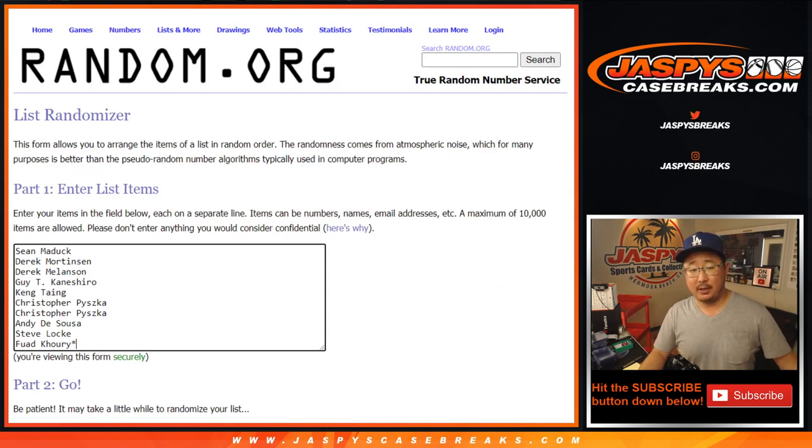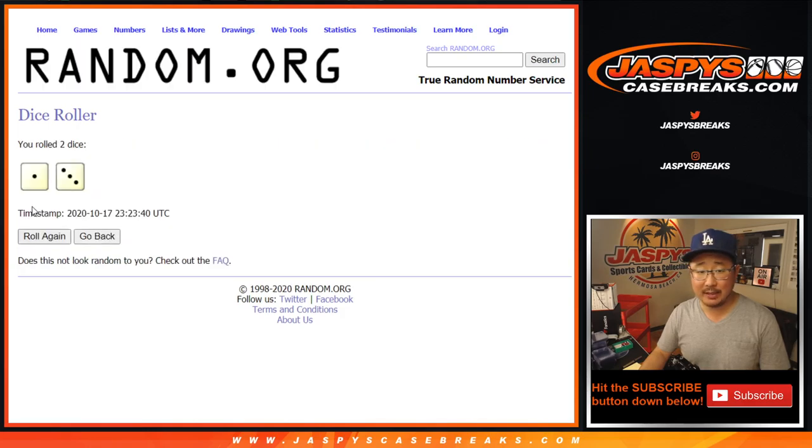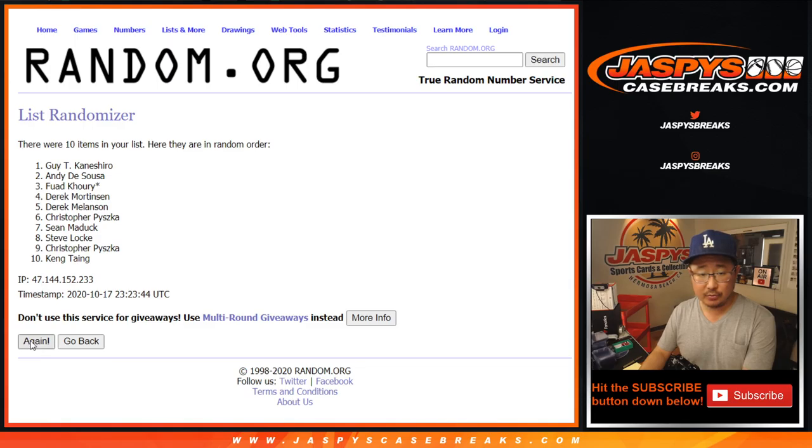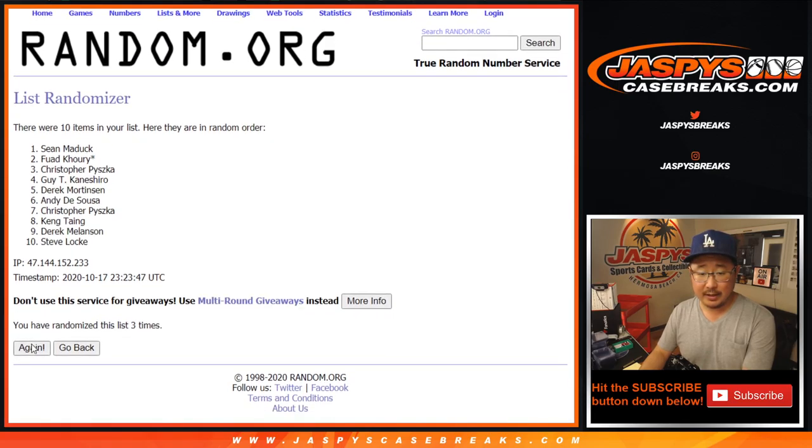Big thanks to these folks for getting in. There are the numbers right there. Now let's roll it and randomize it. One and a three, four times for each list — one, two, three, and four.